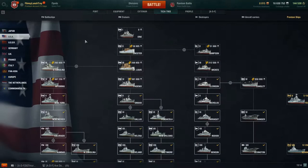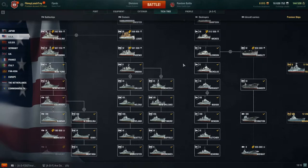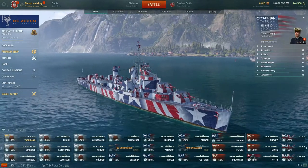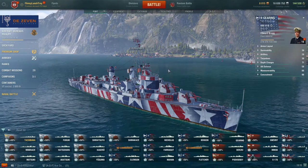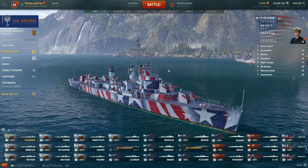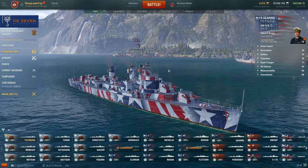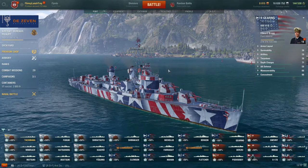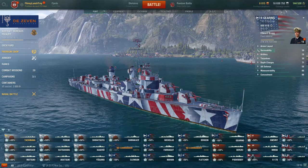Some of you have asked: if you're new to the game, what destroyer tech tree line would I recommend going through first? My answer would definitely be the American destroyer line. I don't say that because I'm biased as an American, but because the American destroyer line gives you three types of destroyers in the game — torpedo boats, gunboats, and hybrid boats — and as you get to higher tiers it becomes increasingly hybrid.